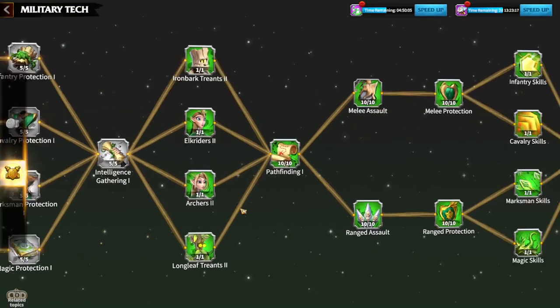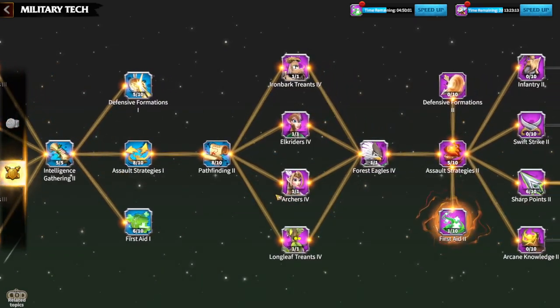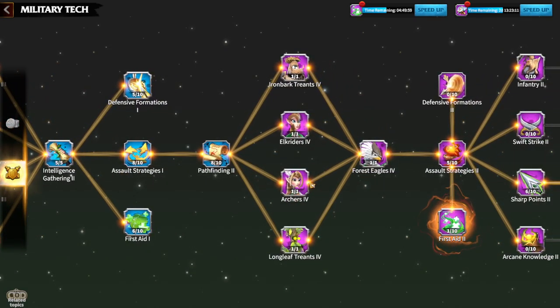Choose your main legion — decide what your main legion is. For me, it's archers, so my first tier 4 unit was archers. After that, it was mages, and so on.